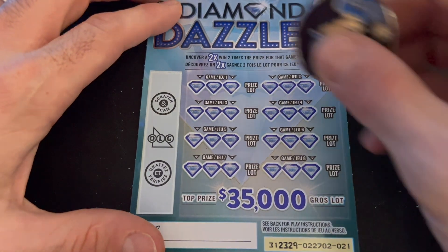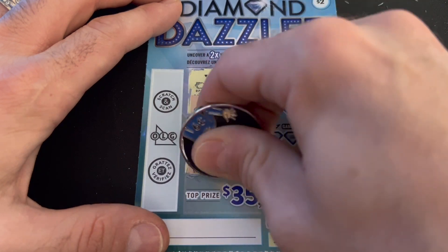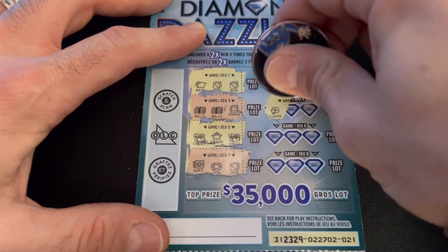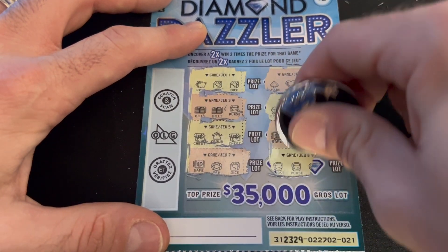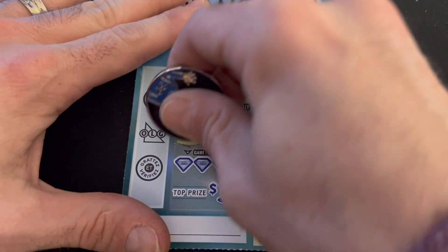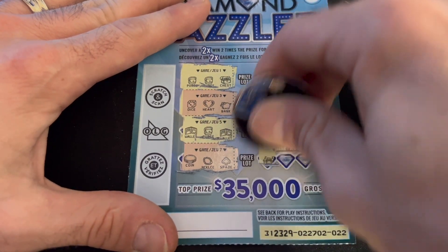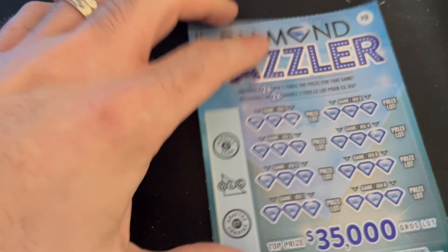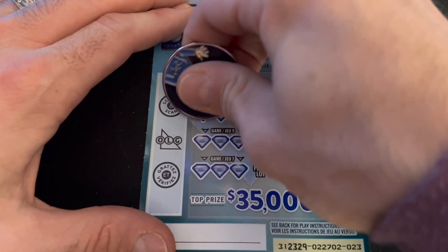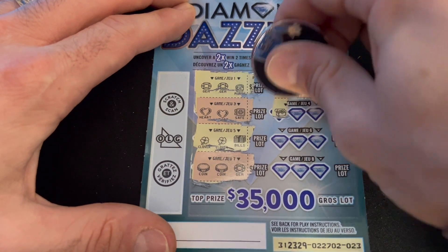At least we know there's a 2x in there somewhere. Let's keep going. Two dice and a piggy. Two bills and a purse. Two chests and a crown — nothing. Two clovers and a crown. Two safes and a clover. Two purses and a coin. Two purses and a chest — nothing. Two wallets and a purse — nothing. Two wallets and a purse, two spades and a castle — nothing. Two spades and a castle. Two castles and a heart. Lots of teases here — nothing on that one.